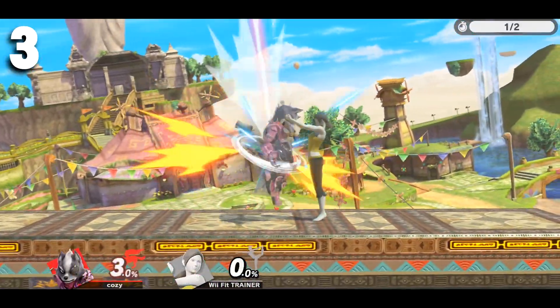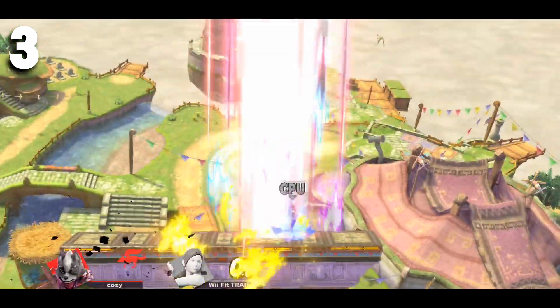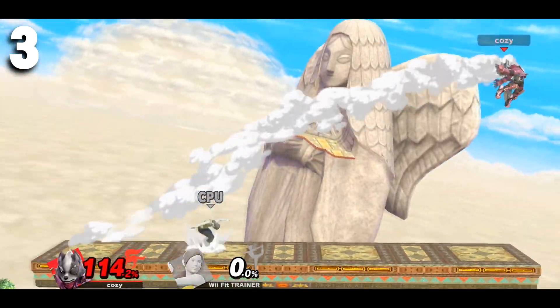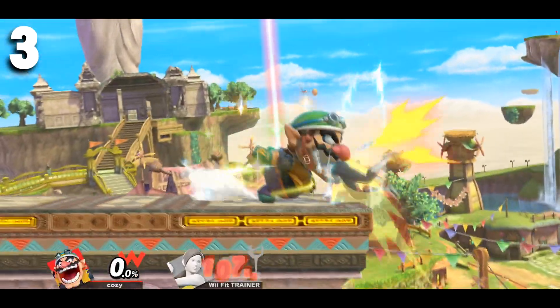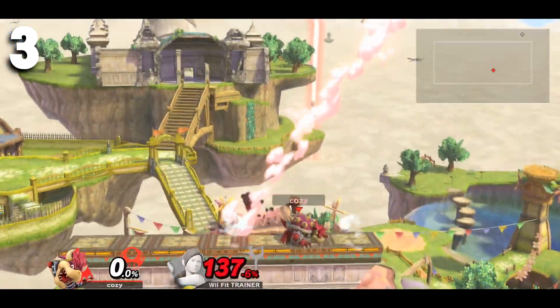Although, don't always go for this because the opponent can easily punish you if they know you will go for it. Tomahawks are also useful while in disadvantage. Since most people land with an aggressive option, try landing with nothing. And if your fighter has a command grab, that's another plus — you can choose to land with it since it also beats shields.